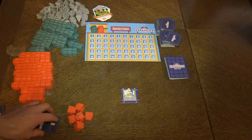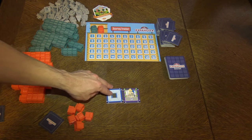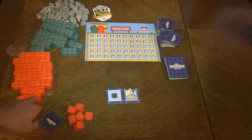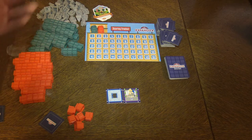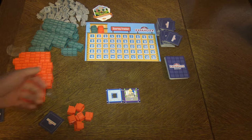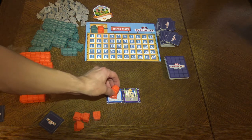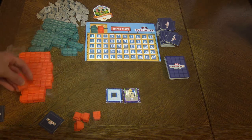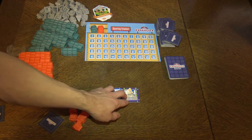Now, how the game works: first of all, you choose one of the tiles from your hand and place it next to existing tiles. Then you can get more blocks from reserve and build. You have three action points to spend and you can mix and match however you want — take two blocks and build once, and so on. You can never build more than one block on the same building in the same turn, but you can have various buildings in progress.